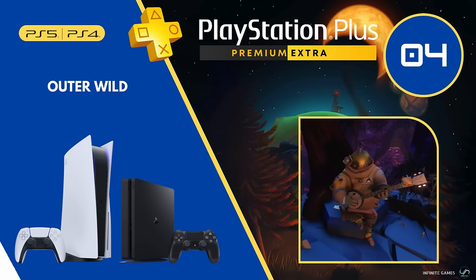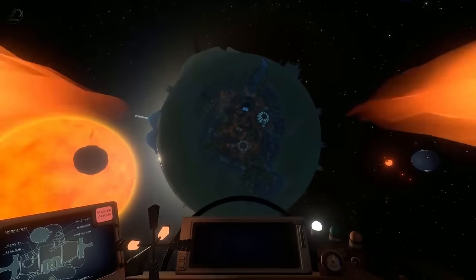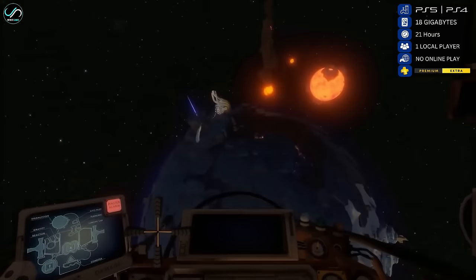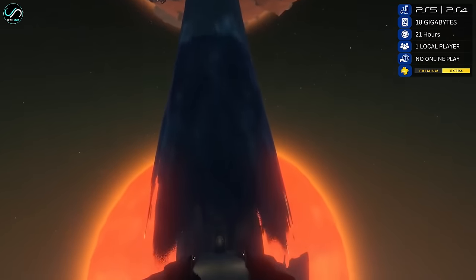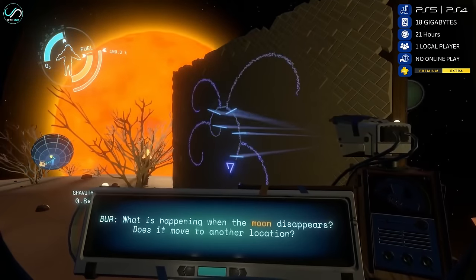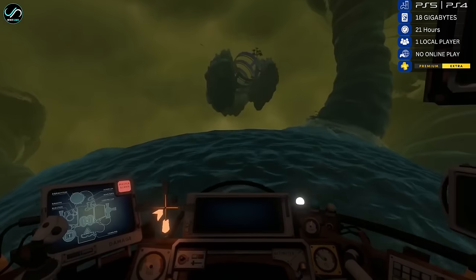Number 4 is Outer Wilds, a gem of a game with precious few peers in terms of content and quality. The sun is set to explode in 22 minutes and take out the solar system — fortunately, the protagonist is stuck in a time loop that resets whenever everything is wiped out. The player character is an astronaut who can travel to an array of planets in search of knowledge about the sun's destructive future. Outer Wilds is an open-world game focused on exploration and puzzles, with an overarching mystery pieced together through careful research and discovery, plus a wealth of secondary content and smaller stories.